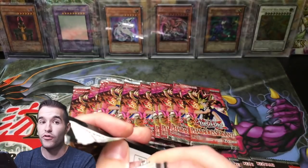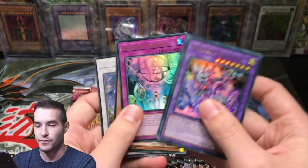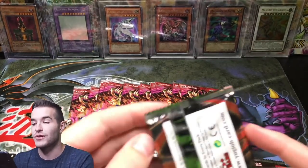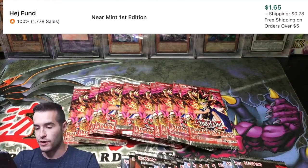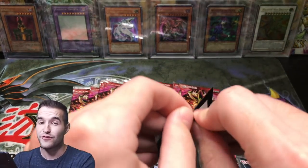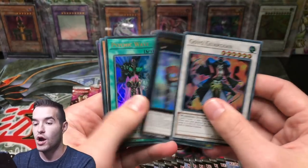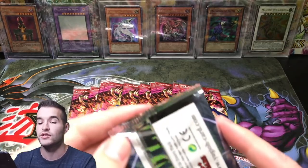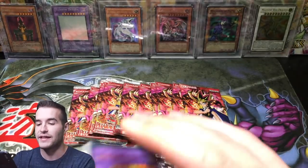Right now, all the cards besides 10k Dragon - even Utopia has gotten way down. Utopia is only like 300 or 350 bucks, which is crazy compared to 10k Dragon, which is still over a thousand. Numeron Calling, there we go. From Pharaoh's Servant, we're clearly looking to pull Jinzo yet again. We've pulled original print Jinzo, reprint 2017 Jinzo, and first edition Jinzo twice. We have not pulled 2010 print Jinzo, so we want to try and pull that.